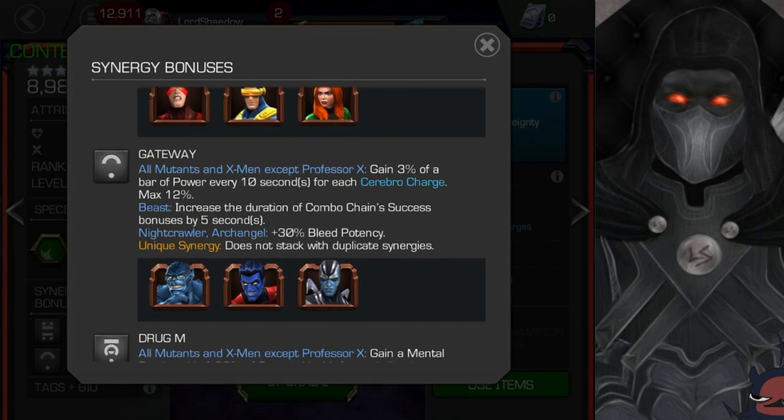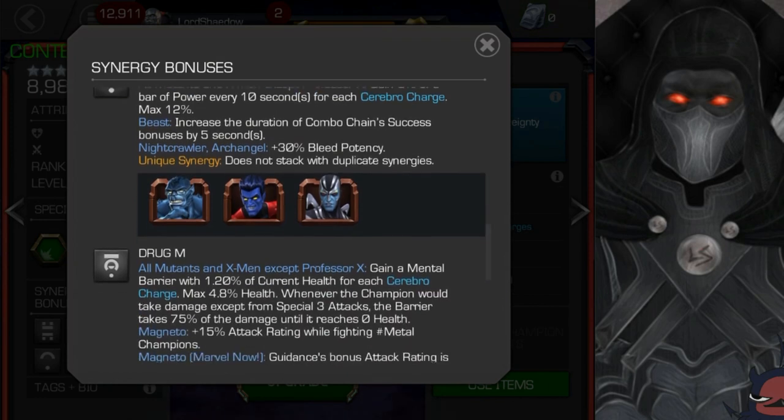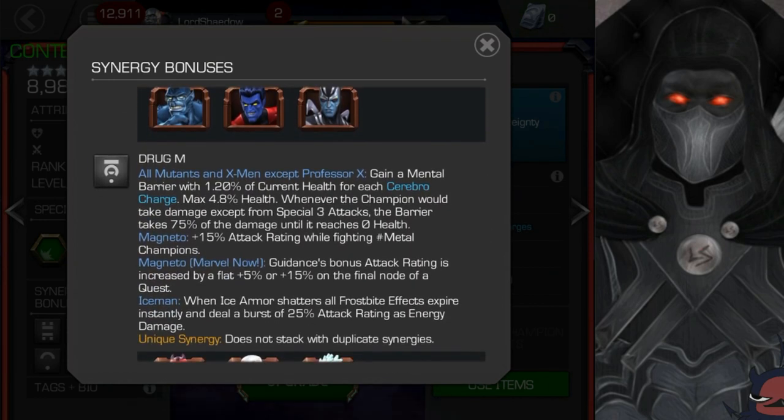Then there's Gateway: gain 3% of a bar of power every 10 seconds for each charge, max of 12%. You've got Beast, Nightcrawler, and Archangel. Out of those three, I think Nightcrawler is underrated, but Archangel is a beast — I can easily see a team with Archangel on it. We've also got Drug M: gain a mental barrier with 1.2% of current health for each charge, max of 4.8%. Whenever the champion would take damage — except from a special 3 — the barrier absorbs 75% of the damage until it reaches zero health. So if you have a high-health champion, this is going to help them out even more. Very, very nice.